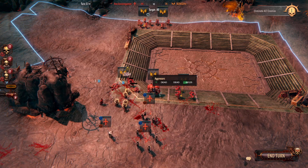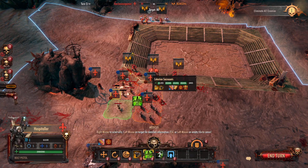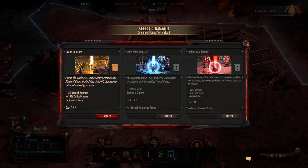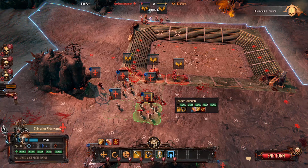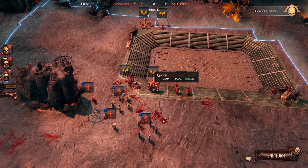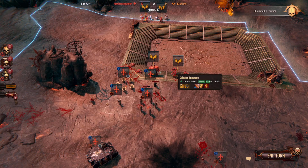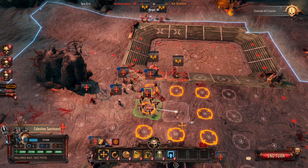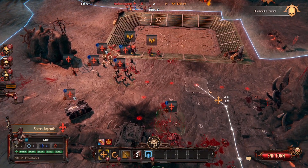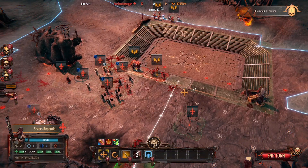I'd much rather the Sacrosancts get attacked than my other units. Let's get the heal here — now they're almost back to full health. That's not worth any points. Let's send these two over here to get the kill, assuming they land their attacks, which they did. Pulling the Cannoness back because I don't want her to get shot up. These sisters are too far away to get into battle, so we'll just run them forward.